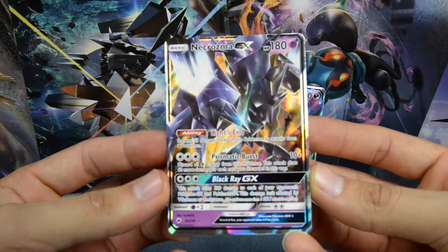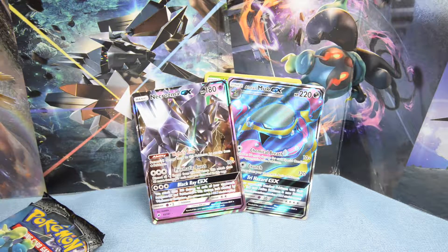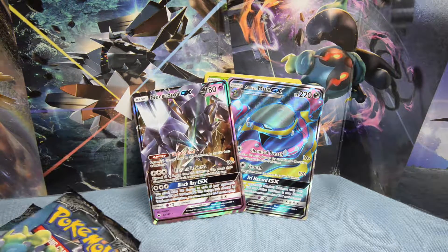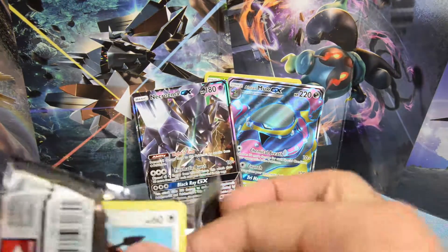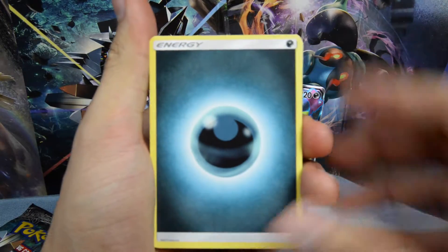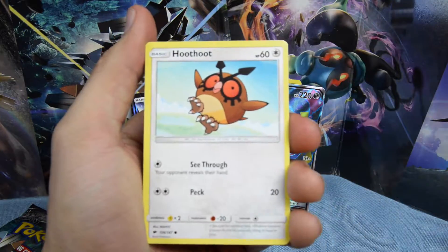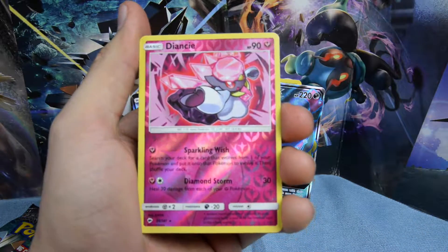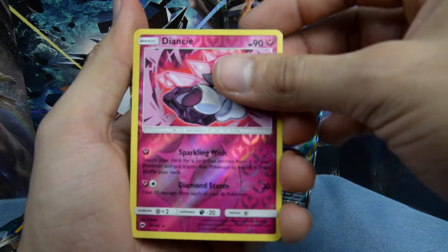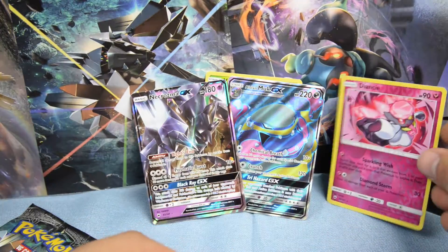Look at that you guys, look at all that shiny! We pulled a GX and most importantly we actually pulled the Vileplume - just kidding guys, it's just a regular rare. So let's see what we can get in this pack. We're starting off with the Dark Energy, Simipore, Super Scoop Up, Seviper, Hoothoot, Tangela, Spinarak, Inkay, Ralts. Ooh - that's a reverse holographic Diancie, and our rare is a Lycanroc. But we got that reverse! Oh no, Diancie - where are you going? Join the party.